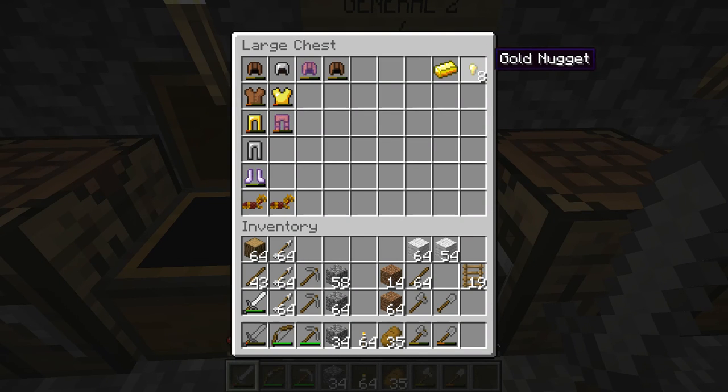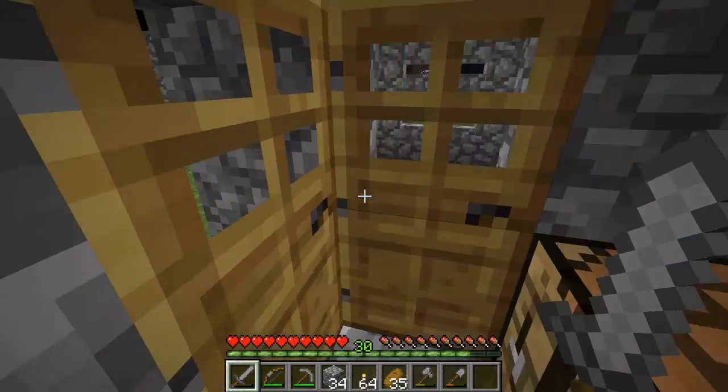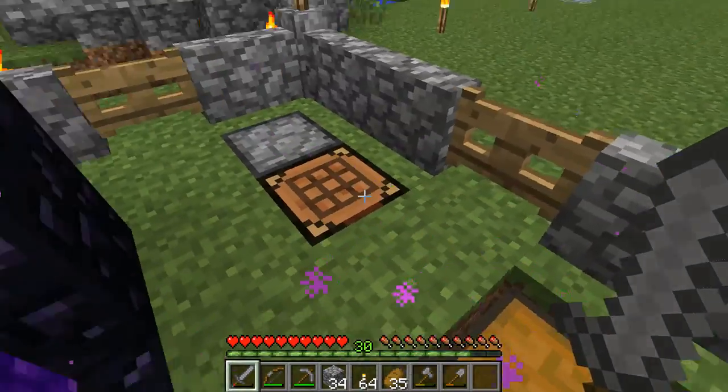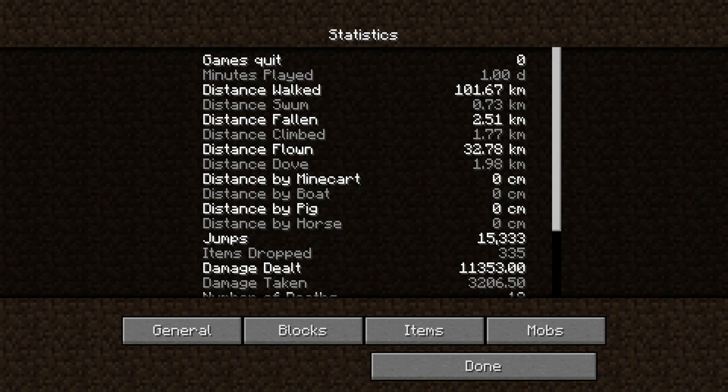I've gotten eight gold nuggets so far — not enough for even one gold ingot since I need nine. Even though zombie pigmen give you gold, it's very difficult to get large amounts without an efficient farm. In my skyblock world I was able to get 14 gold ingots just from manually killing zombie pigmen in the nether to heal two villagers. Let me check statistics — I killed 11 zombie pigmen and did not even get one gold ingot. That's extremely low rates.